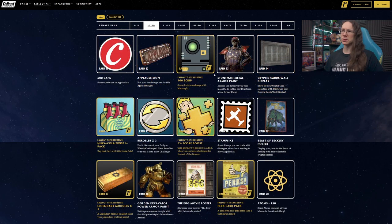Applause sign at rank 12 — this is quite fun, that will go on the wall quite nicely in camp. Definitely harking back to that studio filming environment.